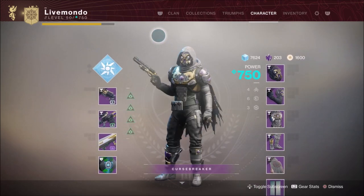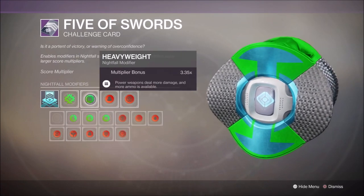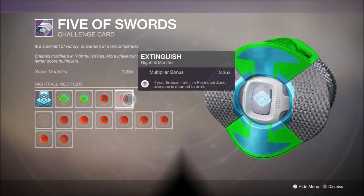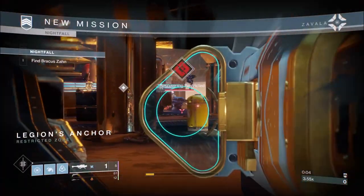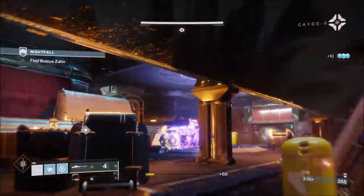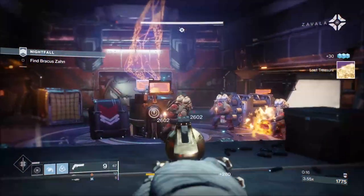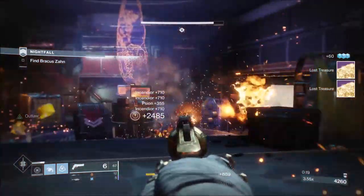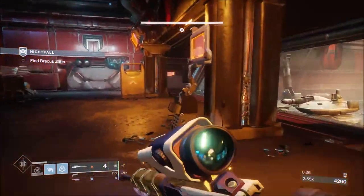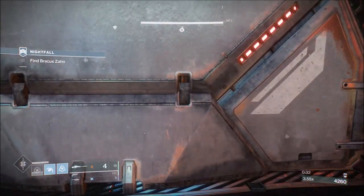We're at a 335 multiplier with Arc Singe Heavyweight. We've put on Blackout and Extinguish. The reason we haven't put Match Game on is so we don't have to worry about matching the shields. With the arc subclass on, nine times out of ten I'm going to get the cabal version, which I ran a few times just to make sure it was repeatable.